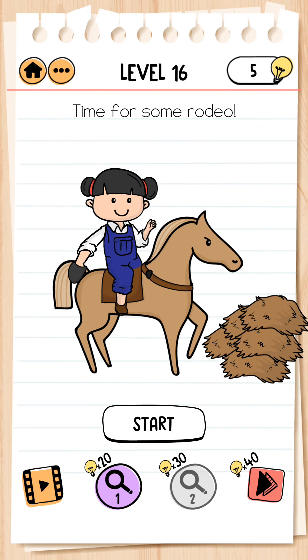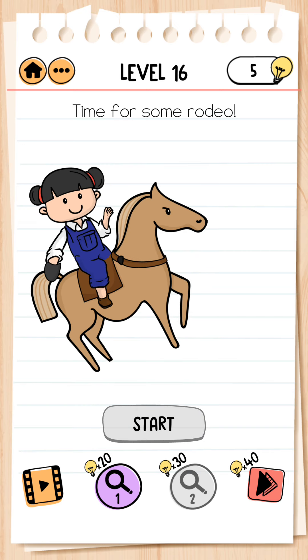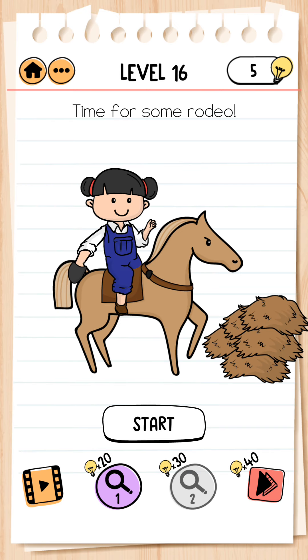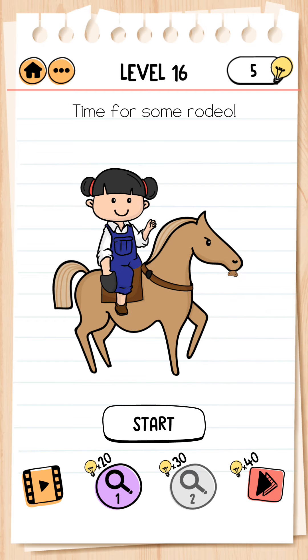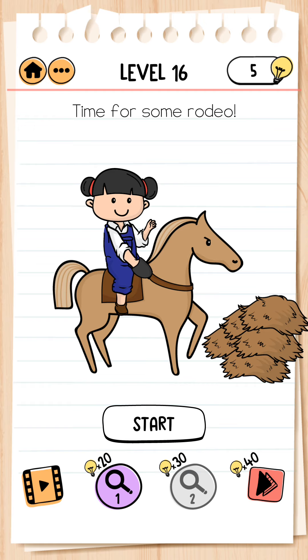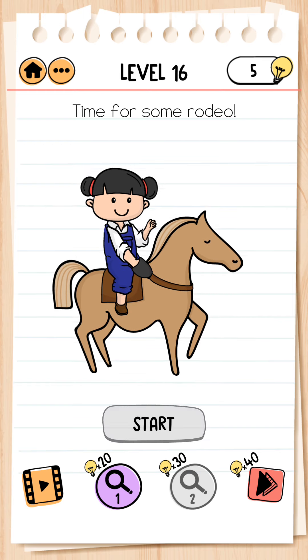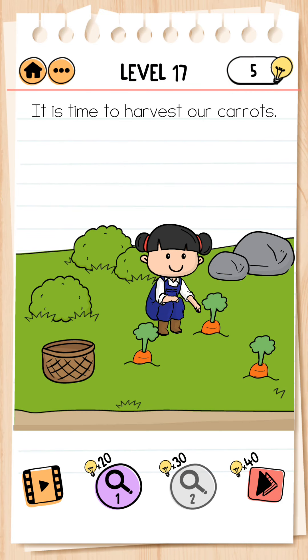Next, level 16. Time for some rodeo. We click on Emily's hand and give the order to the horse. Emily falls — we try again, bring it here, give it, and start. Emily falls again. We try once more — yes, now it starts. It is ready for going. Level complete.